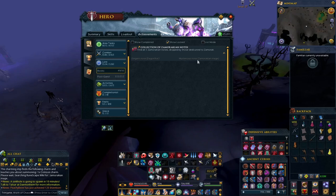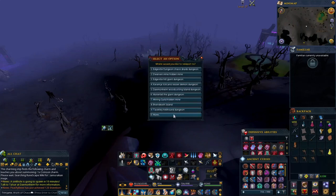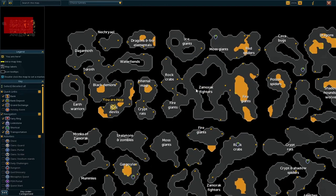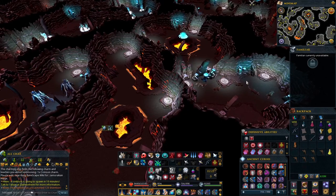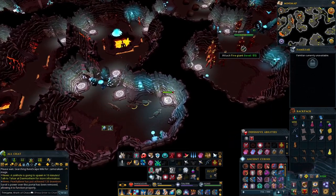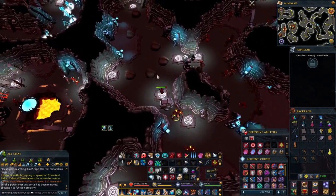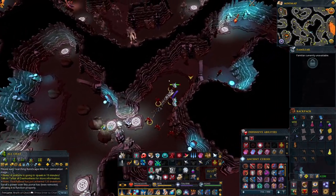For the next one, we have a Mysterious Note, dropped by the Zamorakian Mage. If you have your Dungeoneering Cape, go back to the Chaos Tunnels. From the Dust Devils and Black Demons, head over to the location where you'll find Zamorak Warriors and Zamorak Mages. Pass through the portal, come through, and there's a whole bunch of Zamorak Mages.